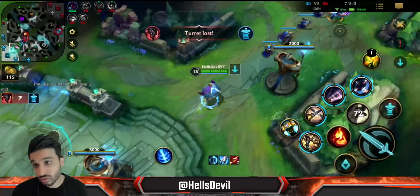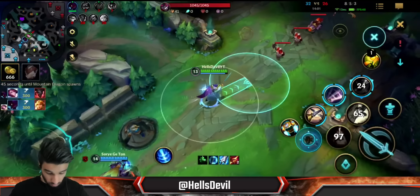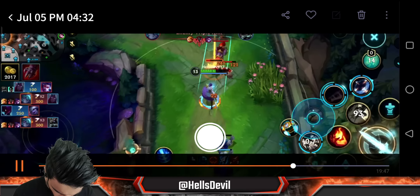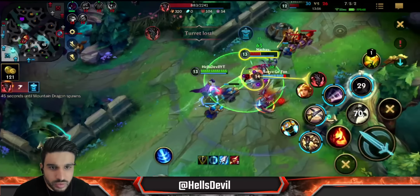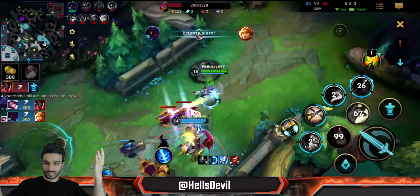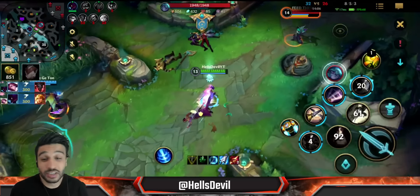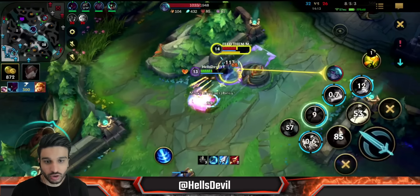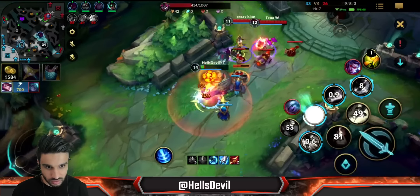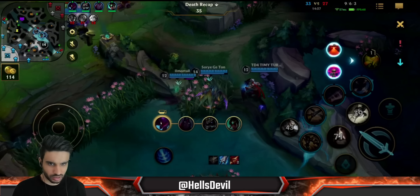I chose to rotate to mid lane to help my team - wait a second, did I just one-shot him?! Muramana is the new item on Fiora and if that doesn't prove it - I don't even have a Divine Sunderer, look at that! I killed him just spamming abilities. I'm dead though, but that's a 700 gold shutdown - it's fine. My team should win the four versus two. I killed most of them.